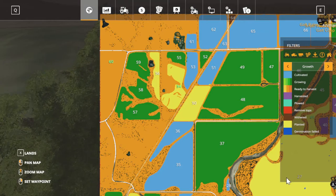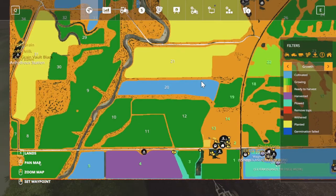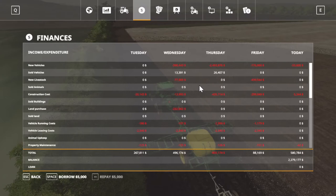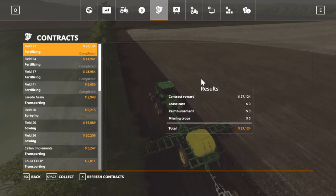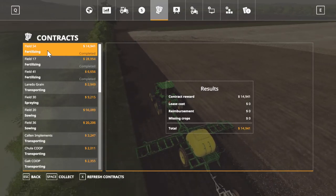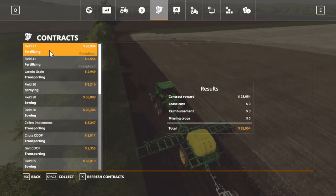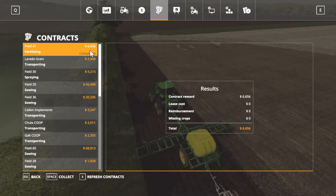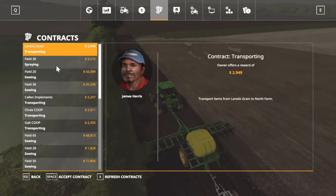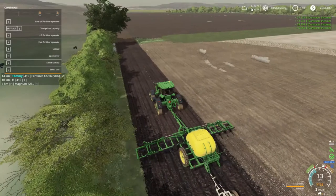The dark orange would be when we actually get ready to harvest it, which we can now. But we've got to get some grass sowing done. Field 22 is complete for 27,000. Field 54 is 14,000. 28,000 for 17,000. And 6,000 for 41,000. The rest of them are spraying and sowing, so we're going to take this time to get our fields done.